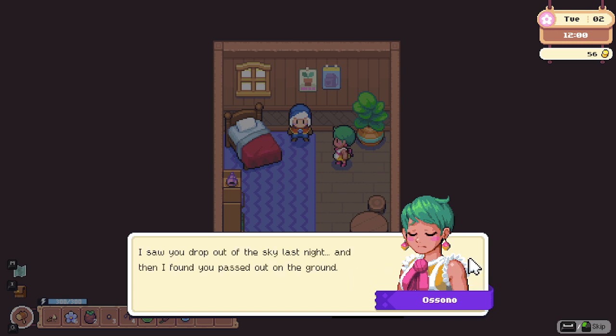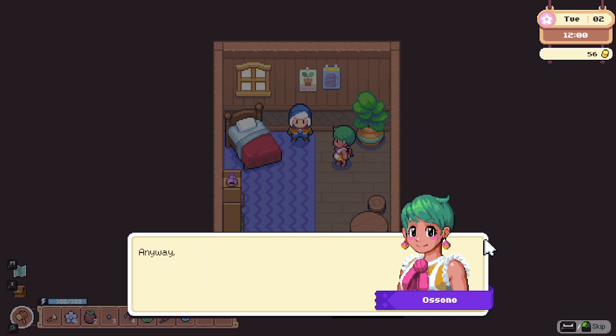Player wakes up and meets a helpful NPC who explains: 'You dropped out of the sky last night - I found you about passed out on the ground. I got Quill to carry you here. I guess with that get-up you must be a new alchemist! You can stay in the spare room if you need somewhere to crash - I'll have to charge rent eventually.' Commentator notes she already charged them and deducted gold.